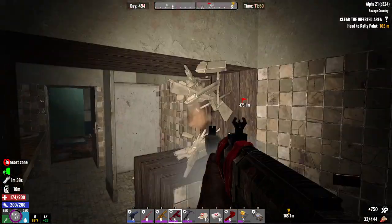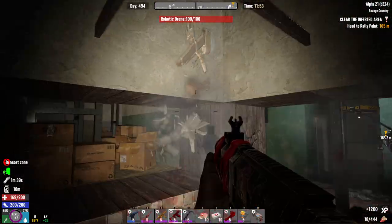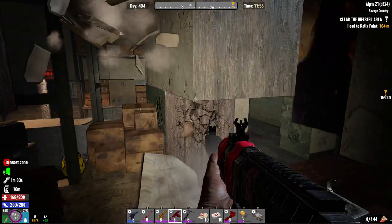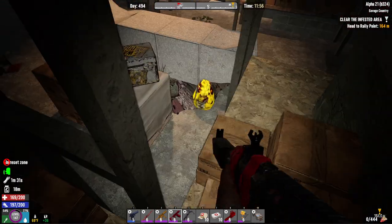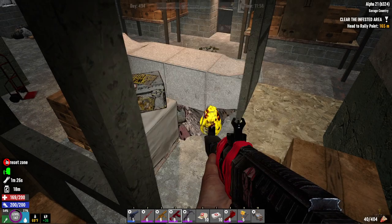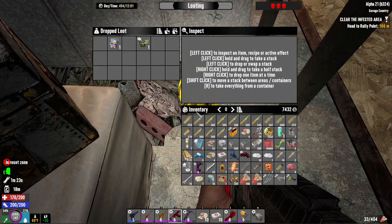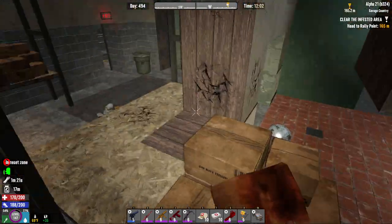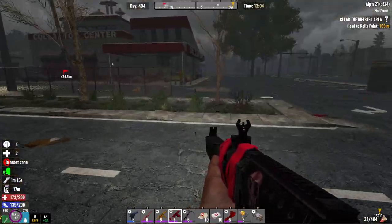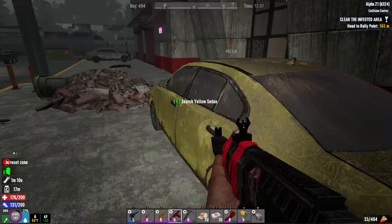Look at the wall. You wanna do home redecoration? All you gotta do, get this shotgun — redecorate your house. To be fair, I'm level — what am I level right now? I'm level 177. So I am a high level, but still fun. It's with a silencer, so I wish it was a little more punchy. Let's go find some more zombies. It's not nighttime, it's just raining. Let's go to the collision center — I have a collision with zombies of shotgun rounds.